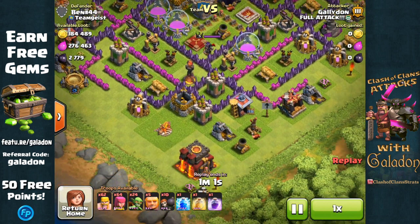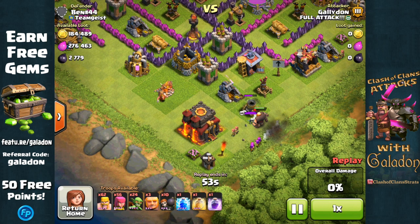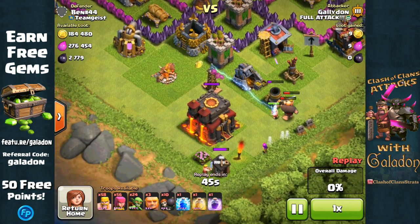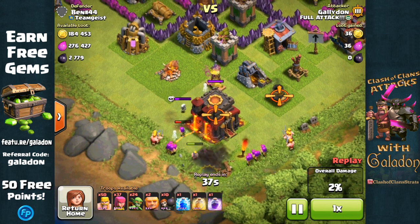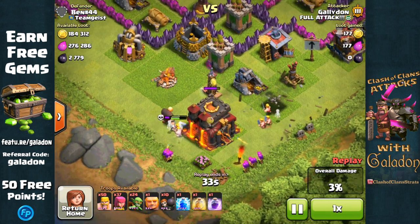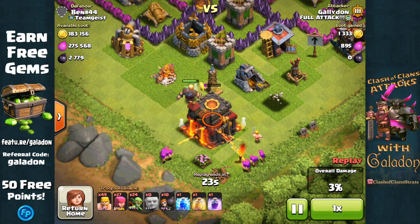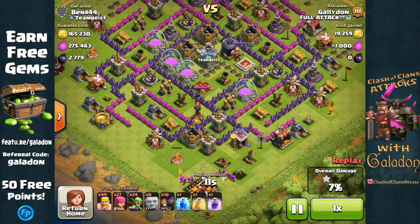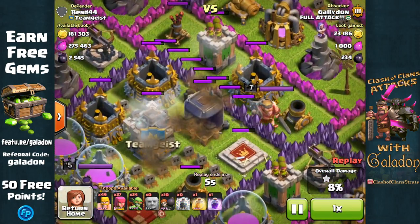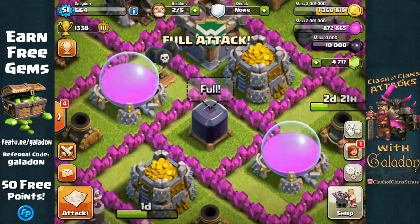As a rule I generally will not lightning anyone's dark elixir storage, but there are exceptions. This raid started innocently — I just wanted to take out a mortar to grab the Town Hall and some collector resources. But he'd trapped his Town Hall with a hidden Tesla and skeleton traps, costing me a lot of units. Eventually the Town Hall goes down, but I had to pay him back — I wandered over to his DE storage and gave it a little tap. So yes, I traded one lightning spell for 234 DE — but I didn't want to do it. You saw it — he started it.